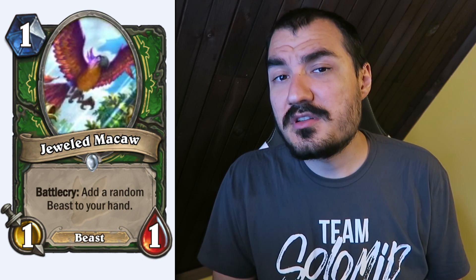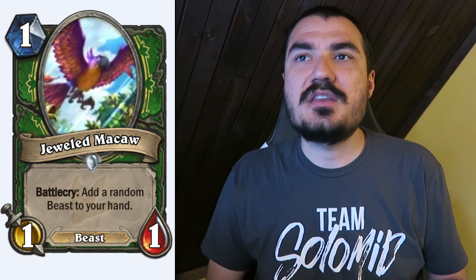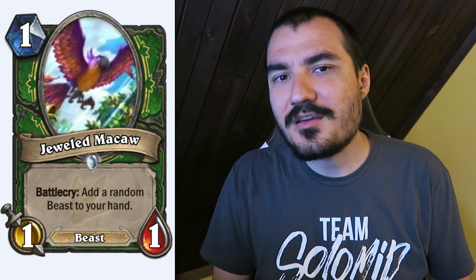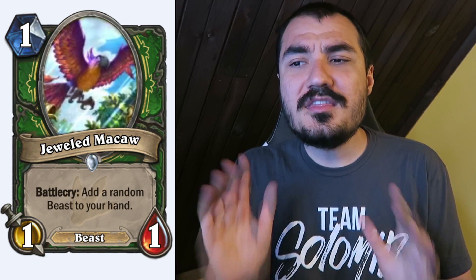Jeweled Macaw: 1 cost 1/1 Beast. Battlecry: add a random Beast to your hand. This is an extraordinarily powerful card. When people were playing Webspinner, it was in every single Hunter deck and one of the best Arena cards to draft. This is actually better than that — the Deathrattle of Webspinner was limiting, you could get silenced, and topdeck Webspinner on a slow turn was really bad. Jeweled Macaw goes around all of that. It's a 1 cost Beast and a Hunter card, which also works with the Hunter quest. This is one of the best cards in the set, even though it might not look like much.